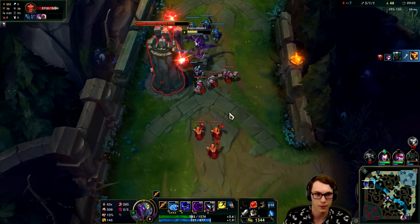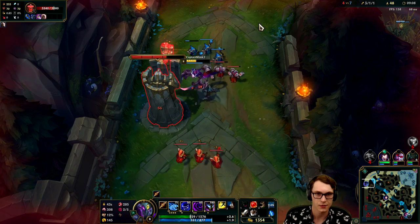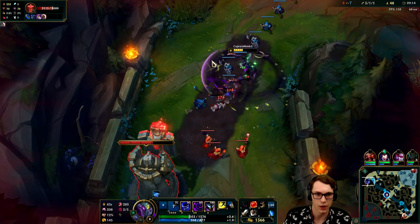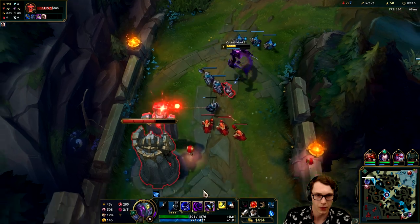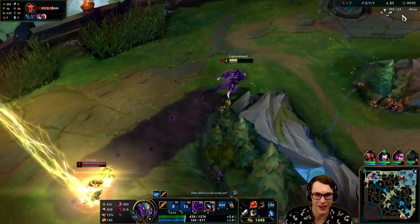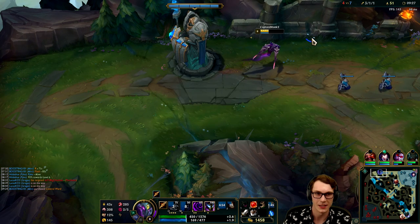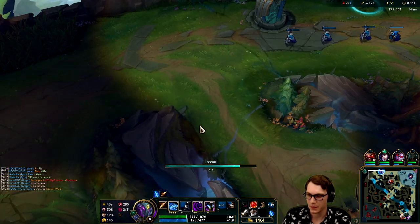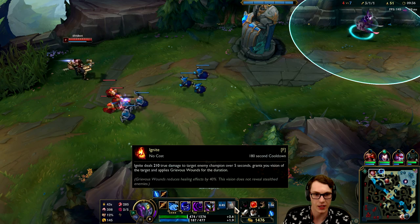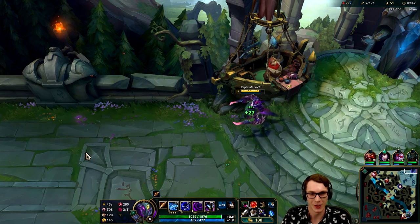Off this tower plate we'll have the money we need for the BF Sword component. Pantheon doesn't have six yet - even if he ults me I can usually outplay with my spell shield. I'll clear one final wave here and then go back - the tower plating is baiting me pretty obviously. He flashed on me so I got a little bit scared - better safe than sorry. Got ourselves the BF sword towards our Spear of Shojin. When we return to lane we should have our ignite back.